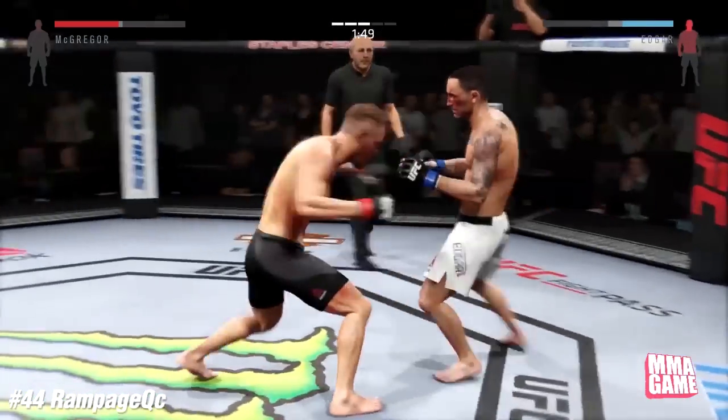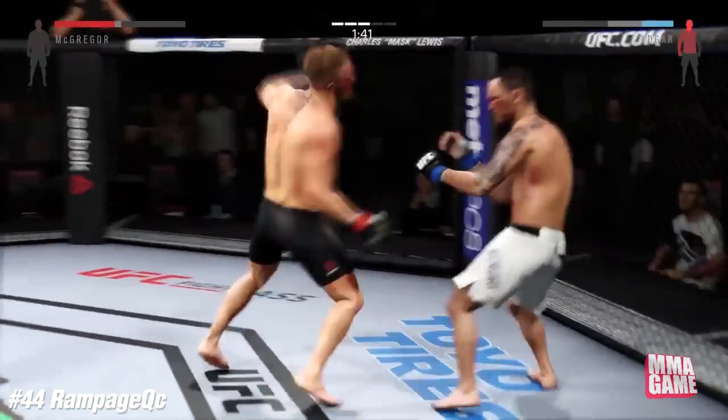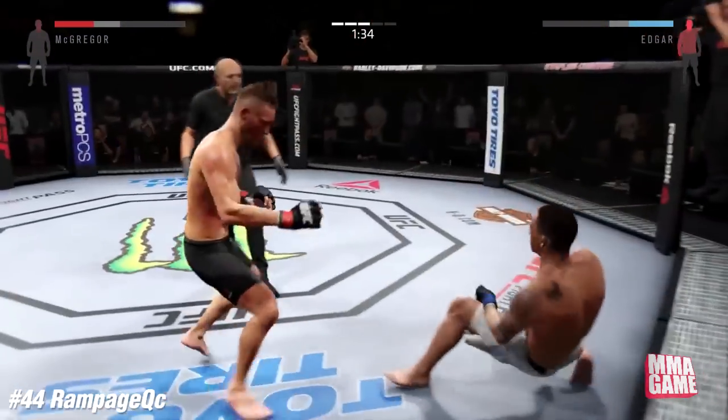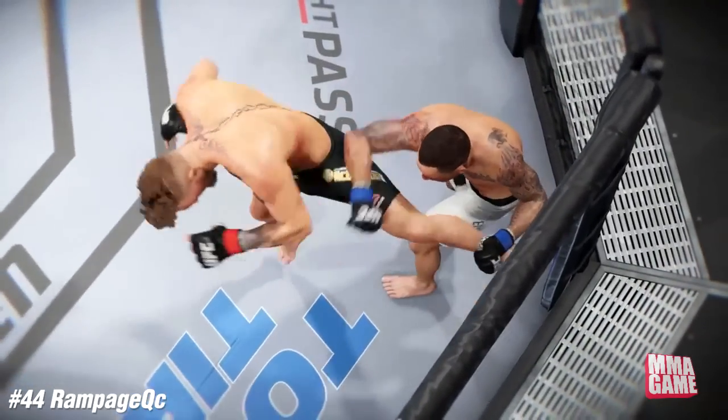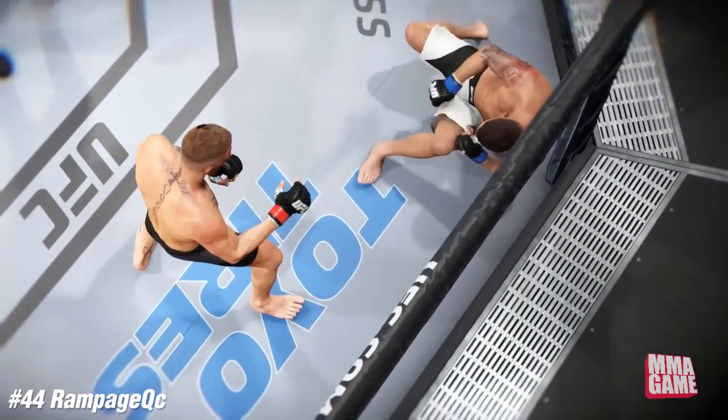Number 44, Rampage QC got his opponent rocked with McGregor. Edgar's in trouble, but he's taking his time, being patient, not wasting too much time. Oh, what a deadly shot up against the cage — a wall kick, perfectly timed. That's what I'm talking about.